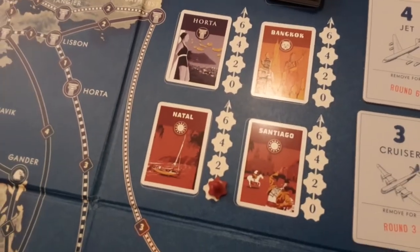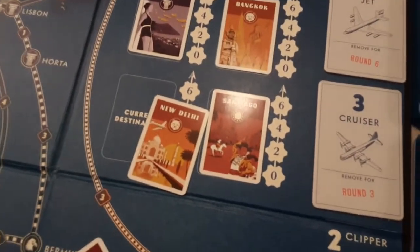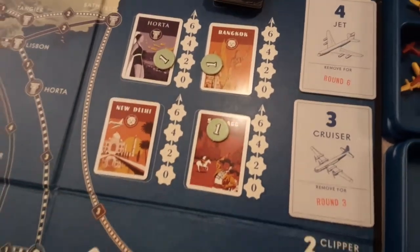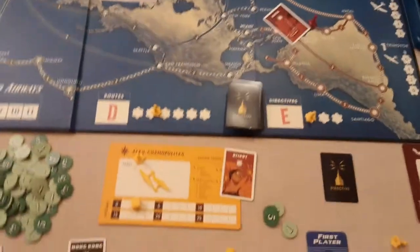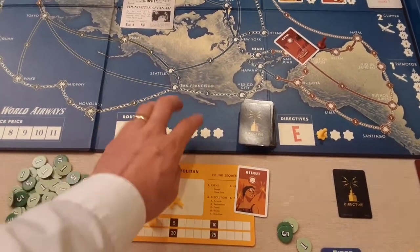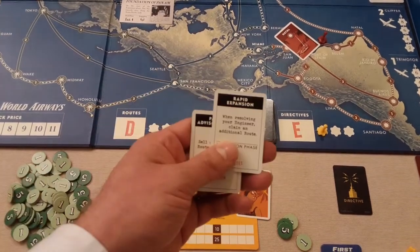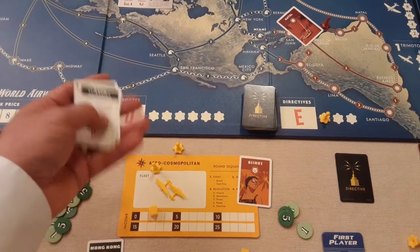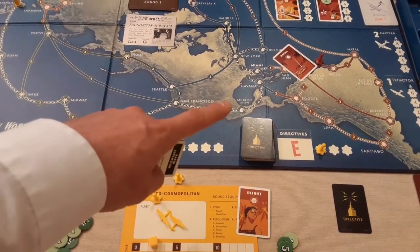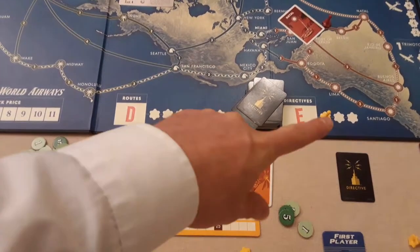Any unclaimed destination cards get a coin added as incentive for future rounds. At C, anyone there gets their plane and pays the cost. At D you build routes — going left to right, fulfilling all routes with your airports and cards. At E you get directive cards, which are powerful. For example, one says: during the routes phase, if you have an engineer you can claim an extra route without paying the card cost.